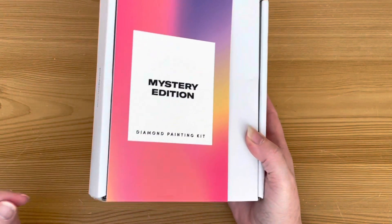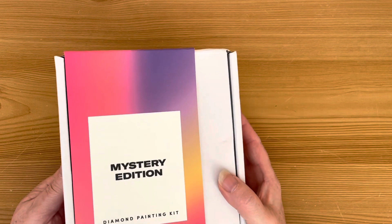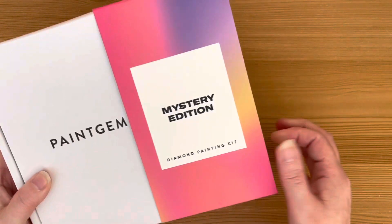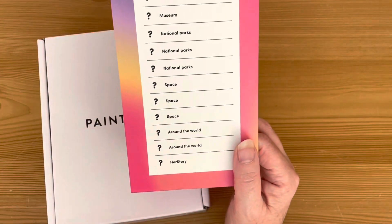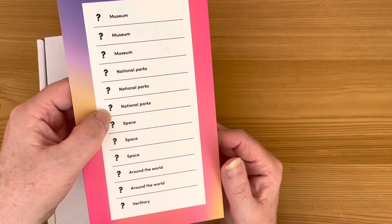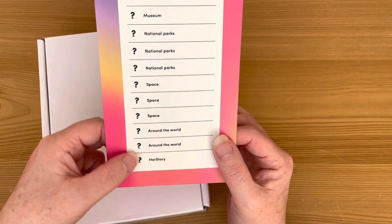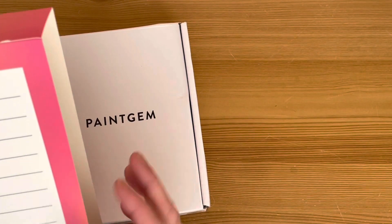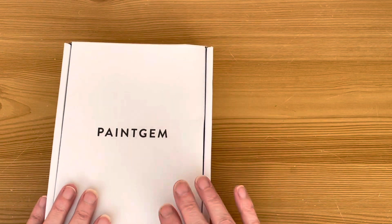One thing that disappointed me somewhat about this mystery edition is that these are not all new images - at least I don't think they are - they're from existing kits, which is a little bit disappointing. Still, it'll be a different experience doing them as a mystery. Looking at the back, we've got three from the museum kits, three from national parks, three from space, two from around the world, and one Herstory. So we've got 12 little mini mystery diamond paintings - I wonder if I can work out what the space ones and museum ones are.